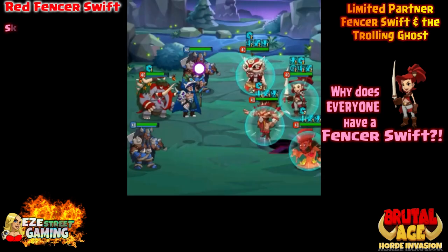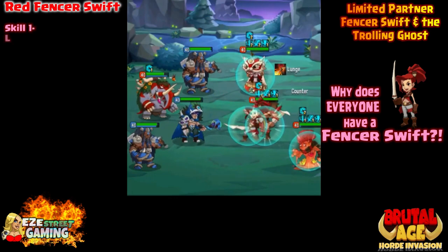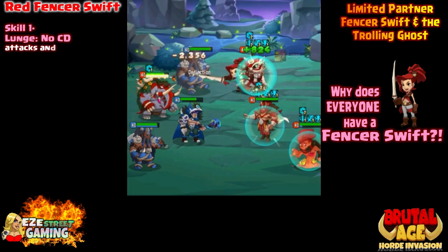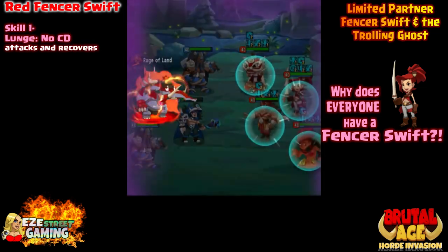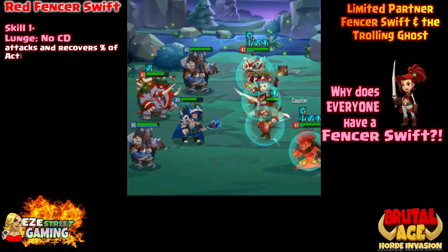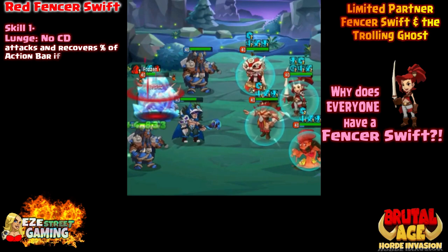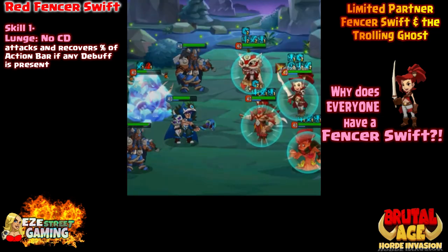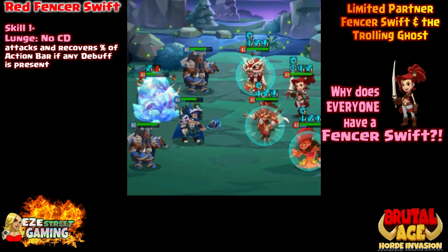So why does everyone have Fencer? Like most of the limiteds, she's gonna do best in a specific army or specific team. You have to be real careful about which teammates you use with Fencer. I think red and green are both pretty powerful. I haven't done much with the blue yet. I've seen red a lot and I've seen green a lot.